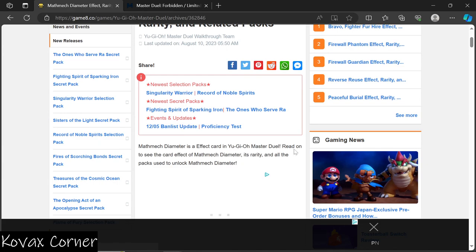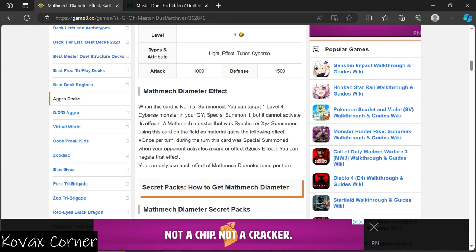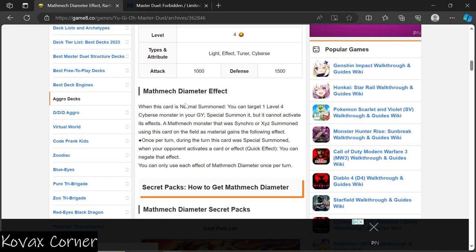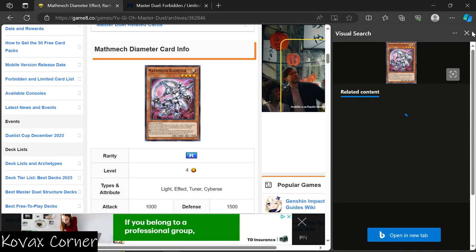Math Mech Dementor — here's the Master Duel card effect. When this card is normal summoned, you can target one Level 4 Cyberse monster in your graveyard and special summon it, but it cannot activate its effects. A card that was Synchro or Xyz summoned using this card on the field as material gains the following effect: once per turn, during the turn the card was special summoned, when your opponent activates a card or effect — Quick Effect — you can negate that effect. You can only use the effect once per turn.